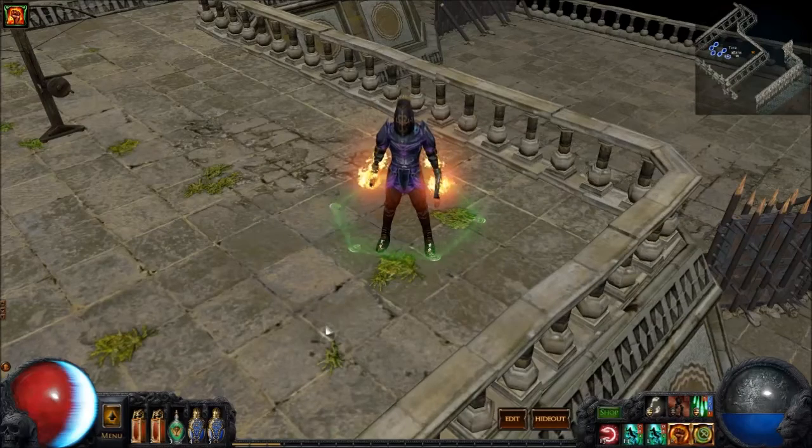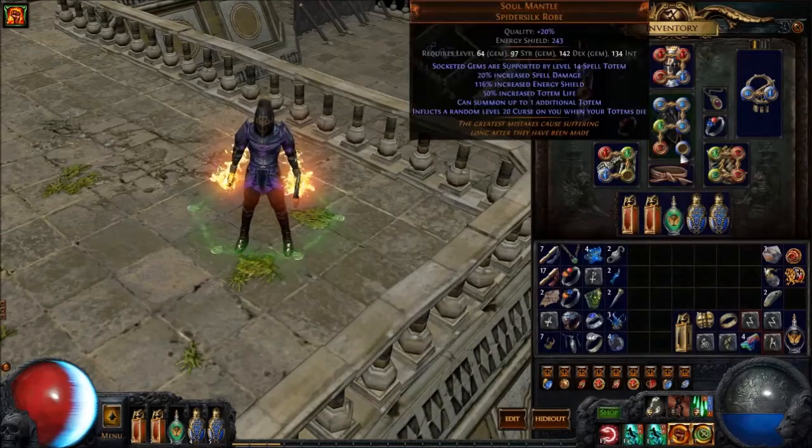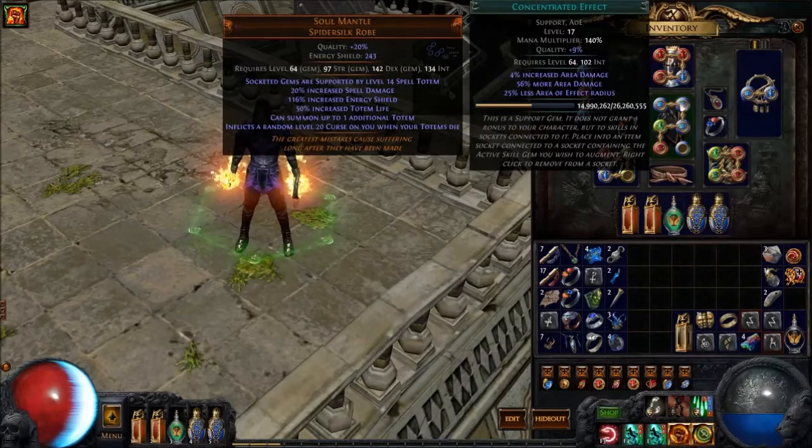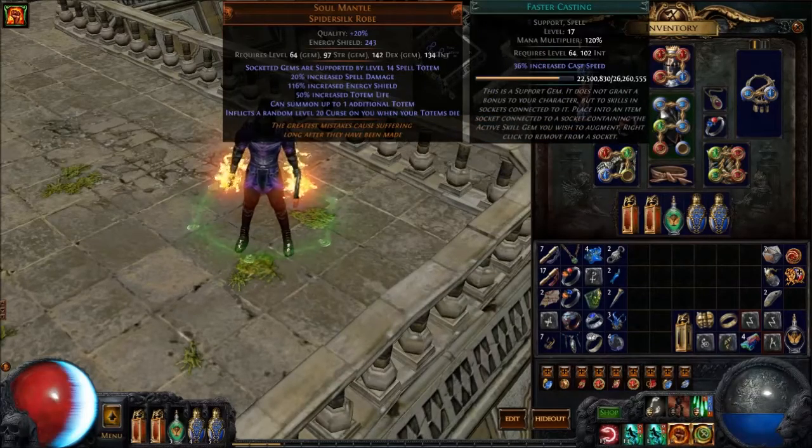You do cast three Totems at once, so the damage is going to be pretty crazy, and it's very fun. We do use Whirling Blades, which is linked with Fortify, Faster Attacks, and Blood Magic. We also have a 5-link Soul Mantle here. If you've only got a 4-link, I do recommend Added Fire Damage, Concentrate Effect, and Faster Casting.